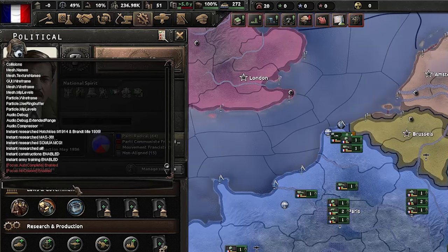The next command is 'set_owner'. This sets the owner of the state you've selected. I've selected Württemberg, put in FRA for France, and now I own that state. Similarly we have the 'set_controller' command, which works on a province level. Select the province, run that command with FRA for France, and now that province is controlled by France.